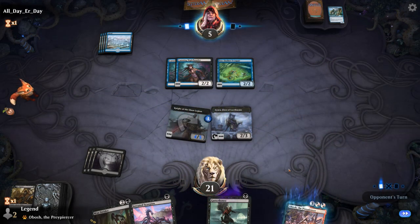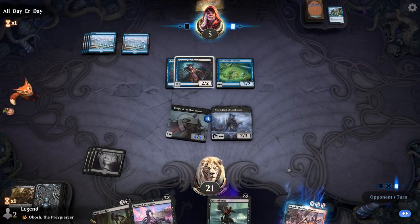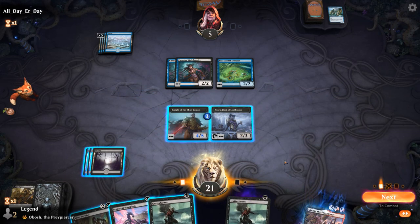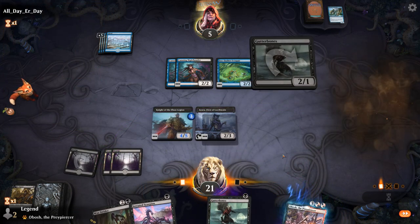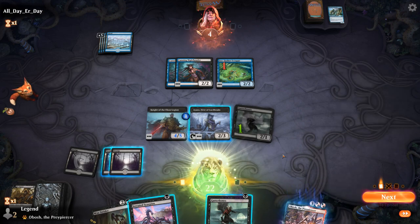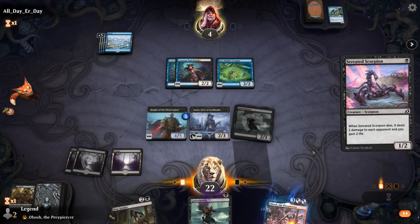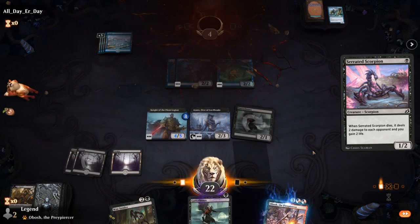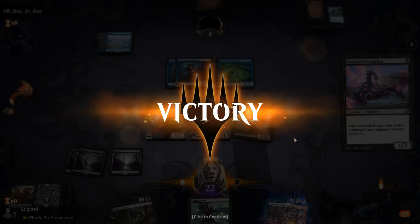We still get to grow the Knight thanks to the life loss from Ayara. Let's start playing some of these one-drops. I could attack first with the Knight — it could be awkward if our opponent has a Brazen Borrower to bounce it. I would rather resolve the Scorpion than Gutterbones, but both are pretty good. Let's play a Scorpion. Our opponent explodes — Scorpion enters the battlefield, drains him for one, we can sac it for another two damage. The opponent's gonna have a hard time recovering. On to the next one.